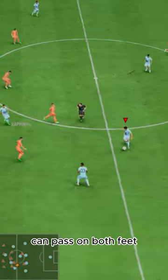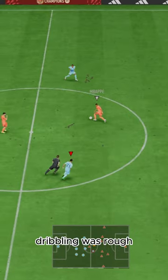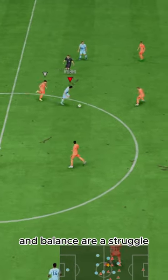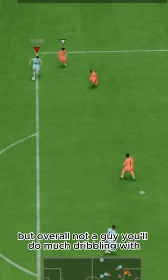Can pass on both feet, can shoot on both feet, can defend on both feet. Dribbling was rough, not going to lie. His body type and low agility and balance are a struggle. Four-star skills helps, but overall not a guy you'll do much dribbling with.